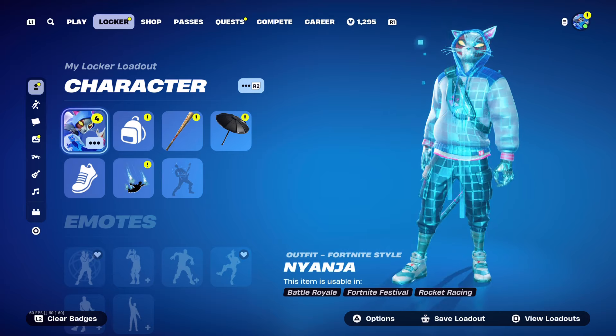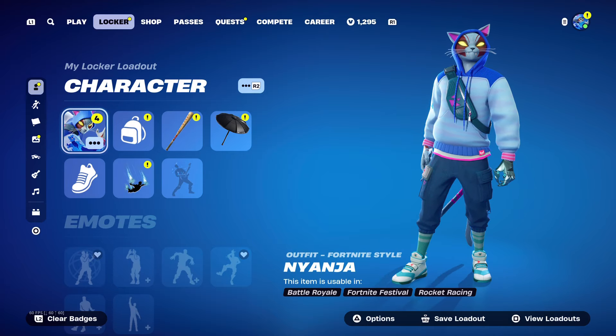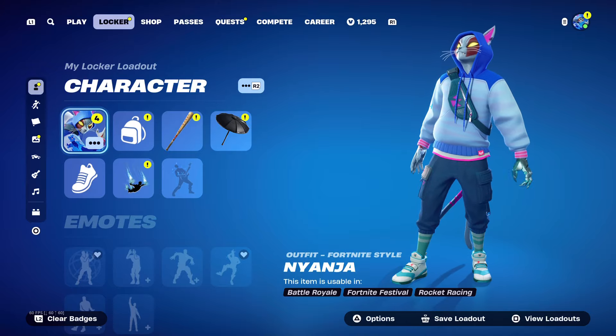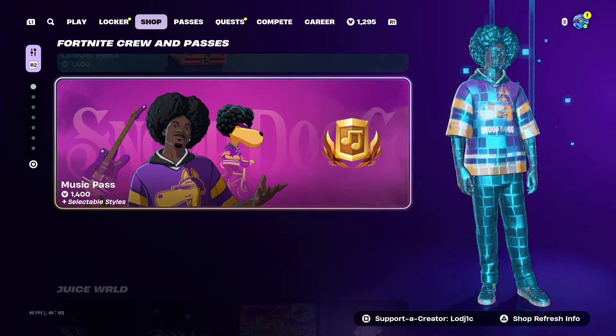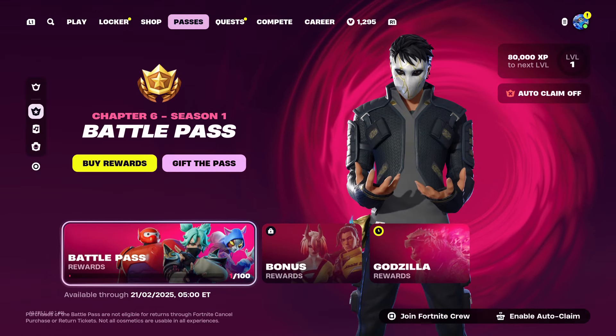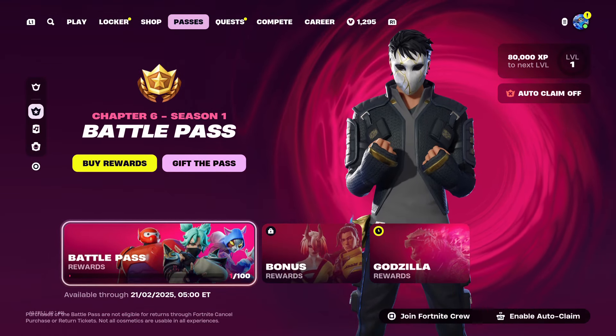Today we're going to be speaking about the Chapter 6 Season 1 Starter Pack and the release date for it. The Starter Pack is actually called the Darkest Grumblings Pack, and honestly I think the skin looks quite cool. If you want to see what the skin looks like, just check out the thumbnail — that is what the skin looks like.